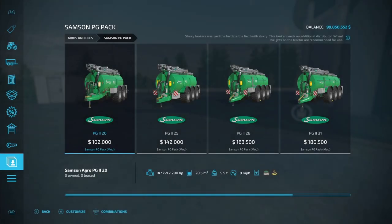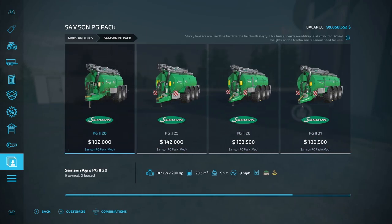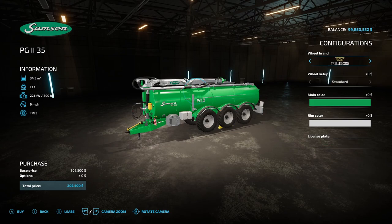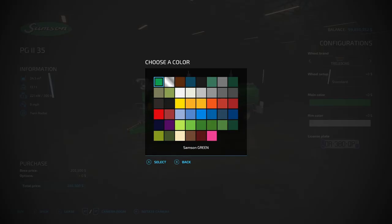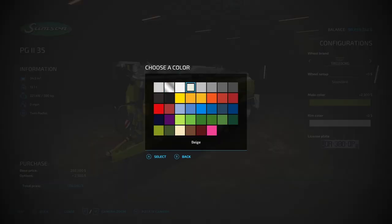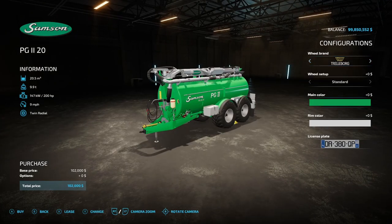Next we have a few slurry tanks — the Samson PG Pack from LS Agro Ole. We have the PG-2 20, 25, 28, 31, and 35, ranging in price from $102,000 to $202,500. Capacity ranges from 20,500 liters requiring 200 horsepower up to 34,500 liters requiring 300 horsepower. Tire options include Wilbrand, Trelborg, Veritestein, and Nokian. You can change both the main color and rim color.